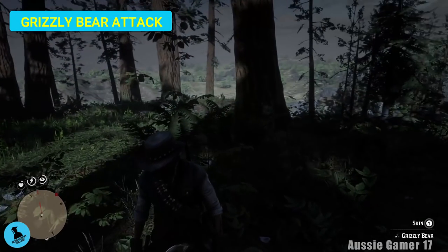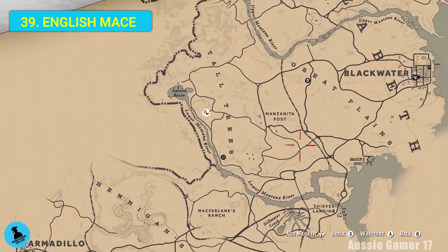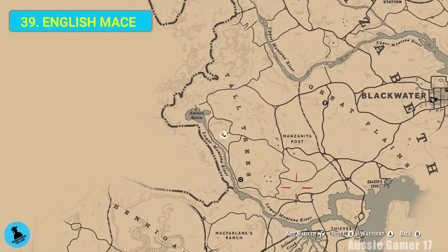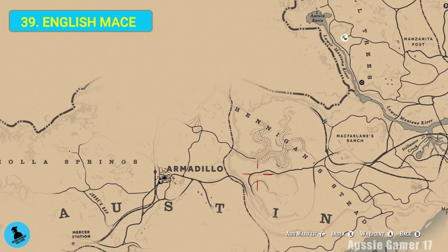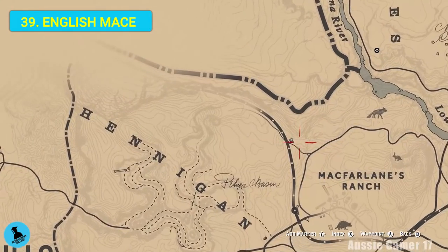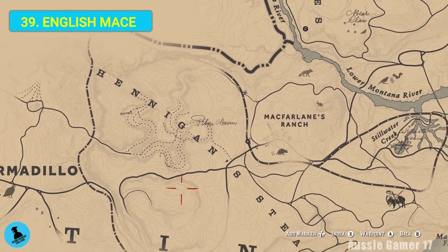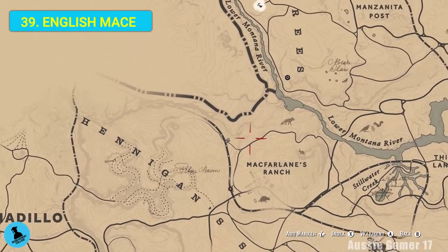Okay, now here we are a long way southwest of Blackwater, almost at Armadillo, and we've found some English mace. You can find it a lot in New Austin, but this is where we're going to pick it up, just here right next to the train line.